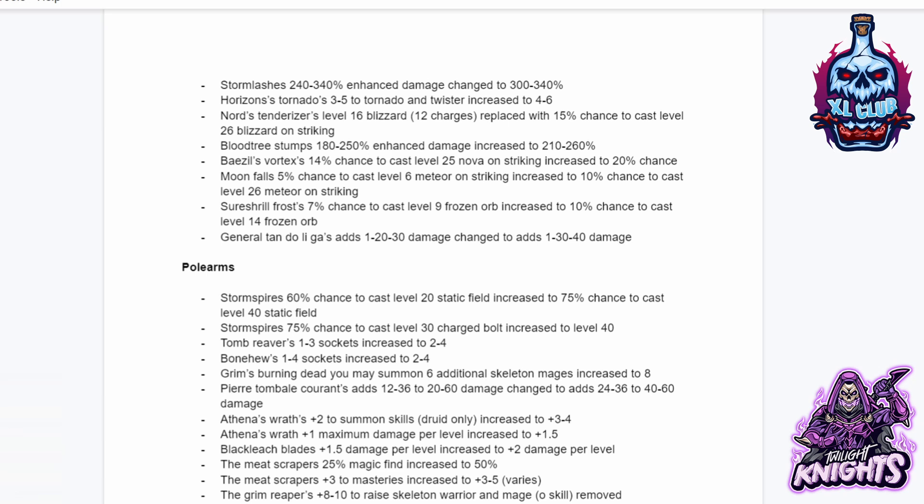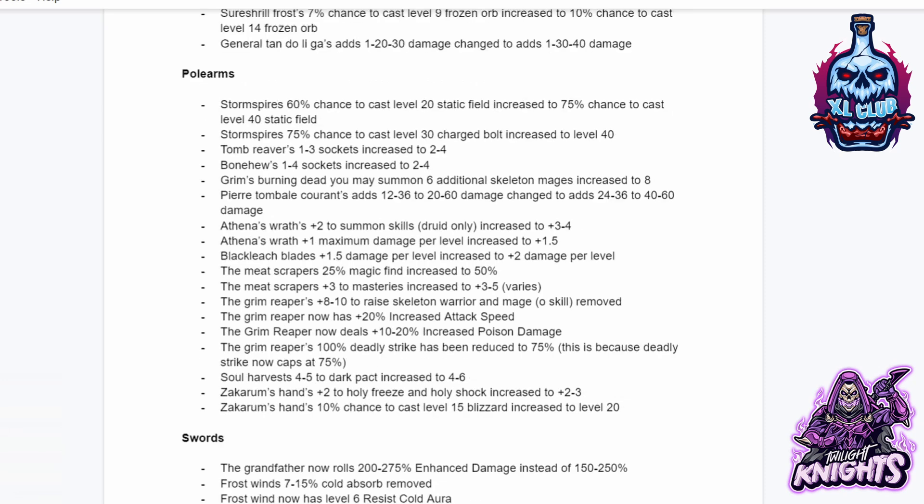General Tandu Leejaz adds 120 to 30 damage changed to adds 130 to 40 damage. For Pole Arms: Storm Spire's 60% chance to cast level 20 Static Field increased to 75% chance to cast level 40 Static Field. Storm Spire's 75% chance to cast level 30 Charge Bolt increased to level 40. Tomb Reaver's 1 to 3 sockets increased to 2 to 4. Bonehew's 1 to 4 sockets increased to 2 to 4. With Grimm's Burning Dead you may now summon 6 additional Skeleton Mages, increased to 8. Pierre Tombel Courant adds 12-36 to 20-60 damage changed to 24-36 to 40-60.